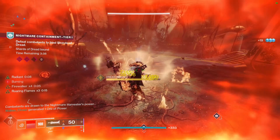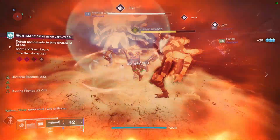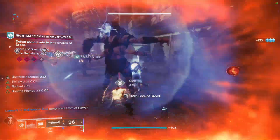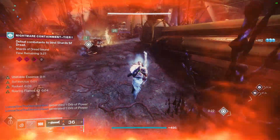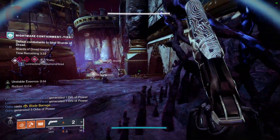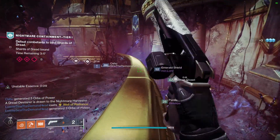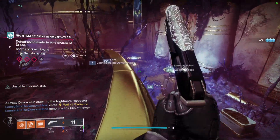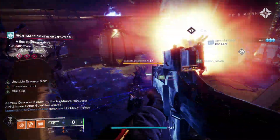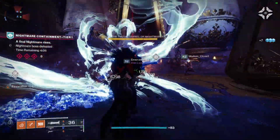Moving back to our primary weapon — I decided to use an Ancient Gospel with Rapid Hit and Dragonfly. You can also use a Death Adder; I'm not sure if it drops anymore, but I have Subsistence and Dragonfly on mine. You really want to use a weapon with Dragonfly. I did try it with Incandescent and it's good, but I found it to be better with Dragonfly. This really isn't a scorch build — this is just a straight-up ignition build with explosions. I felt that Dragonfly helps accomplish that more, because Incandescent doesn't really do that much damage, though it is nice if you want to build more into the scorch aspect of Solar 3.0.